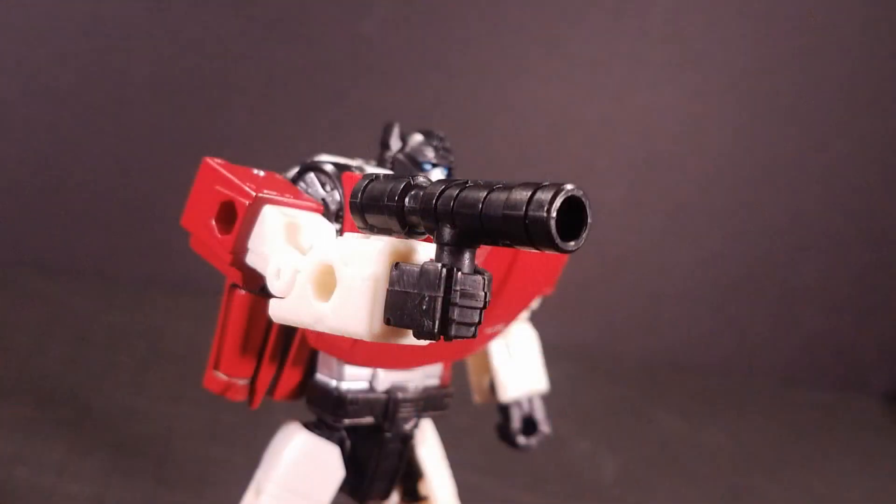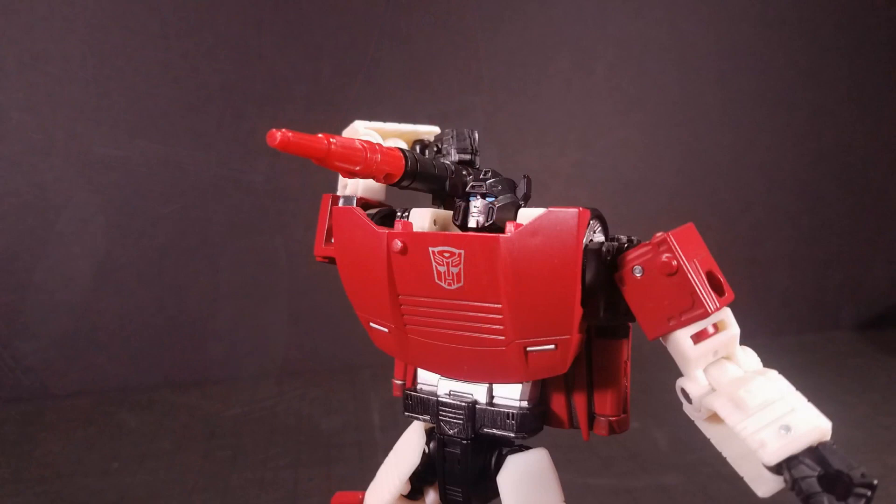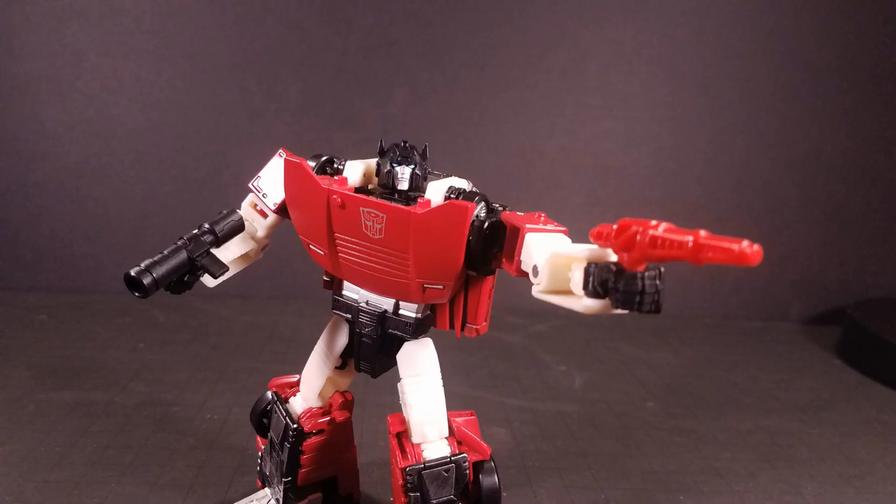Sideswipe comes with two accessories. The first is a W10 Photopulsor Proton Launcher, which is a black hand cannon of sorts, as well as the W5 Gyroblaster, which doesn't exactly look convincing as a handheld weapon. However, the two can combine to form the RR Gyrofuse Axle Switch Hyperblaster, which forms a facsimile of Sideswipe's shoulder cannon and can store in one of two slots next to his head. Other than those, the weapons can store in seven other ports: one on the back, two on each arm, one on each leg, as well as his hands.